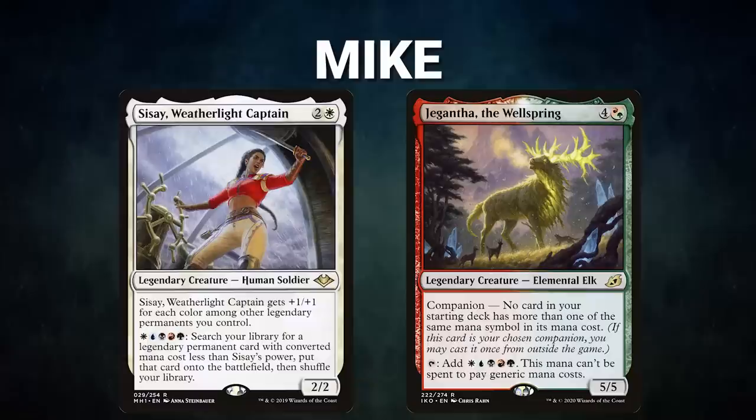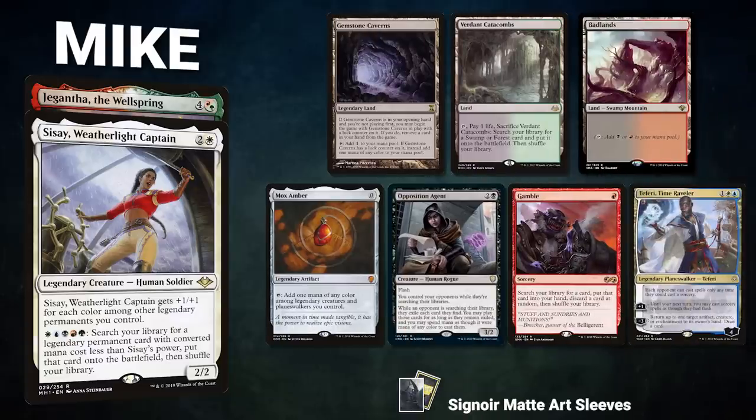After that, we have Mike piloting the almost-partner pair of Sisei Weatherlight Captain and Gigantha the Wellspring as a companion. This is a Legendary-based midrange toolbox deck that activates Sisei to find key pieces throughout the game. His opening hand contains Gemstone Caverns, Vernon Catacombs, Badlands, Mox Amber, Opposition Agent, Gamble, and a Teferi Time Raveler.